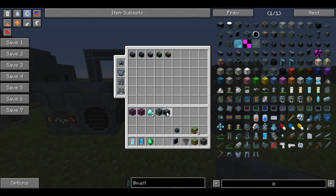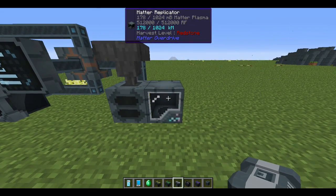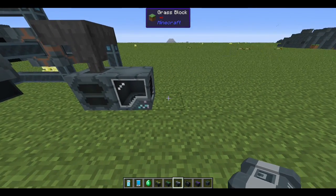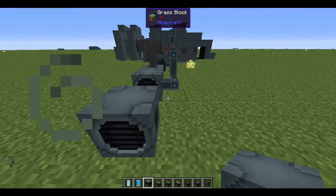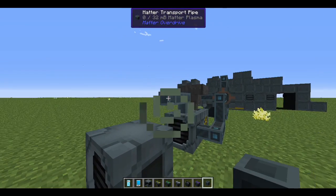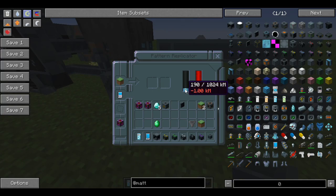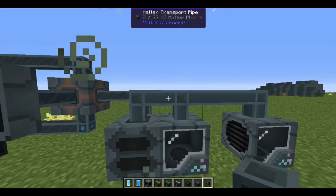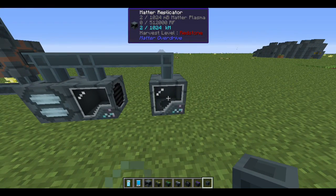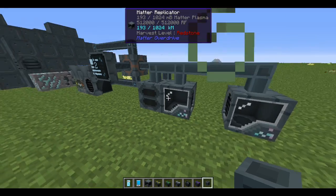Two more things to show: the matter transport pipe and the custom chests. If you have two matter machines that you don't want right next to each other, you can use matter transport pipes to connect them and send matter between them over a distance. A replicator connected via pipe will receive matter from a remote decomposer. As the tooltip shows, matter flows correctly through the pipe system.